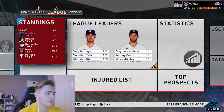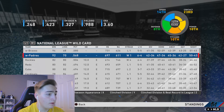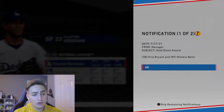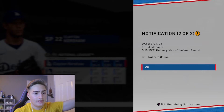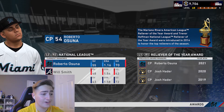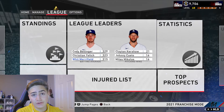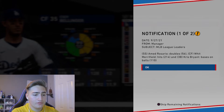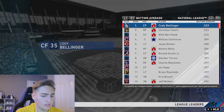We won the division by six games. The Padres made the wild card and the Braves too. Checking league awards: Chris Bryant and Mookie Betts won Gold Gloves. The Delivery Man of the Year is obviously Roberto Osuna - he had a 1.16 ERA, 55 saves, and 70 strikeouts. League leaders: Amed Rosario on doubles, Merrifield on hits, Chris Bryant on bases on balls, and Roberto Osuna on saves.